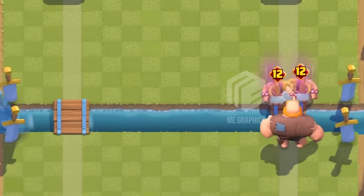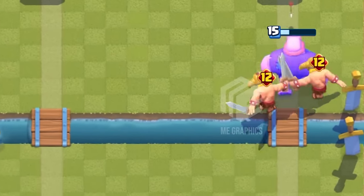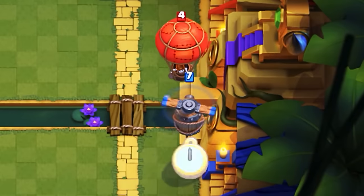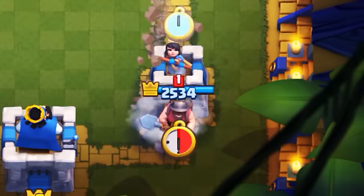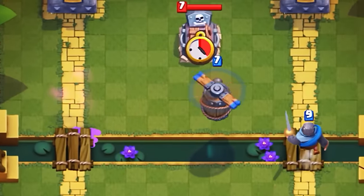At number 84 is the Elite Barbarians. They're nowhere near as good as a lot of mid-ladder players think, but they're still not terrible — they do a lot of damage, but they're not versatile and very expensive for what they do. At number 83 is the Flying Machine. With how good Royal Recruits are right now, the Flying Machine is actually getting some usage. It's good for fireball bait, does a lot of damage, and is just really freaking annoying.